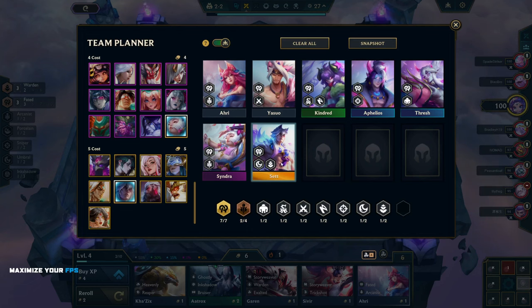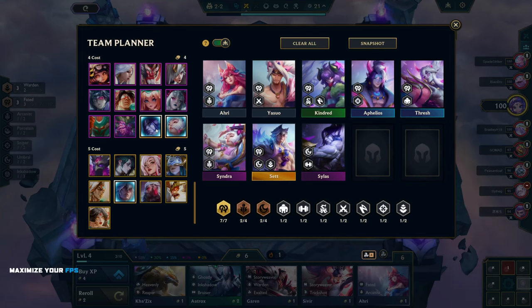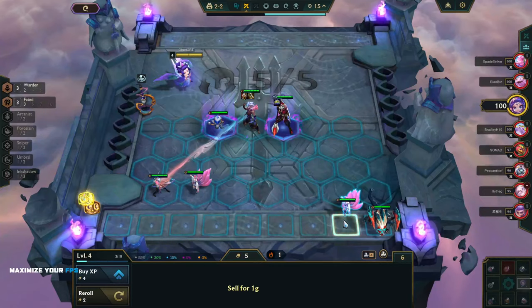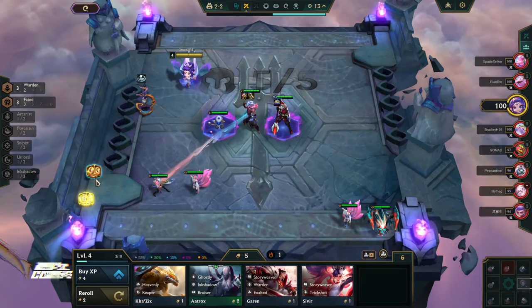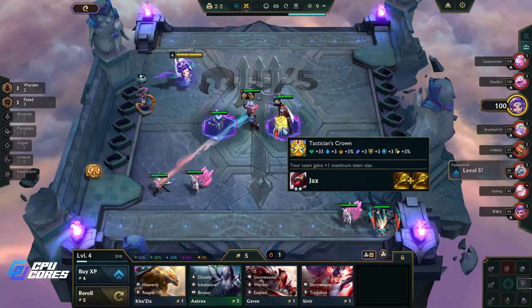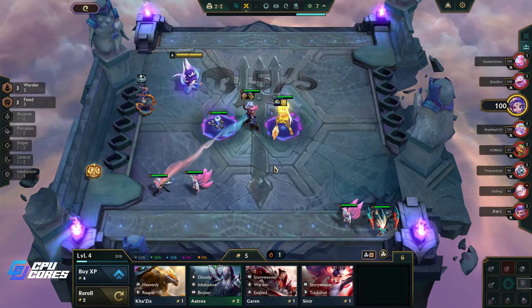We want to go either Wardens or Umbral — Umbral gives us some front line. We do have a Champion Duplicator and a Tactician's Crown. I might actually just put the Crown on him for now.